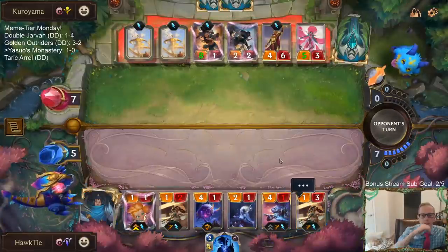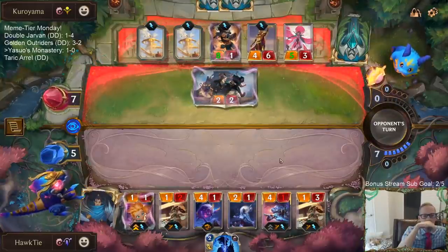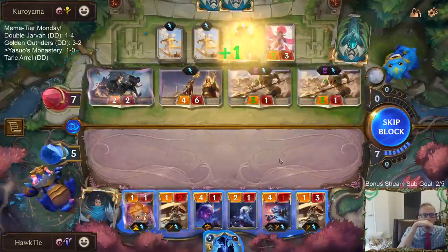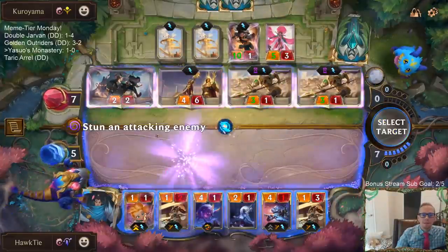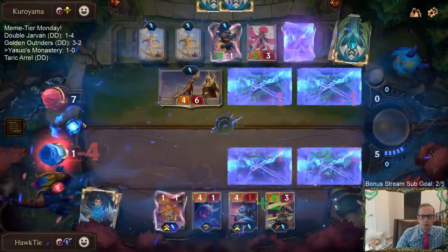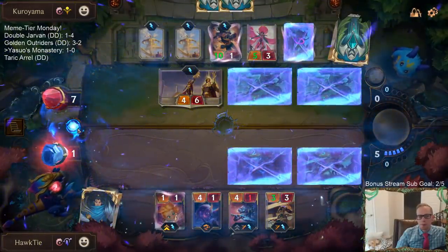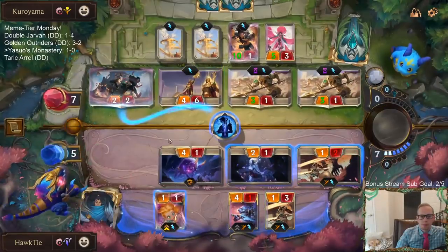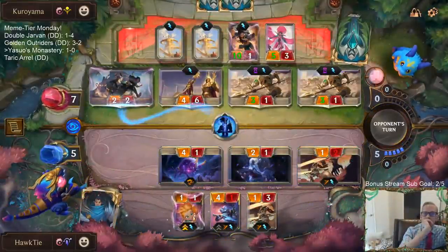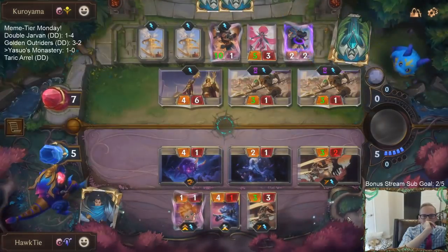Not really sure why you'd bounce Yasuo instead of just bouncing Zoe. Now that's 6 out of 10 for Zoe. But unfortunately that second Homecoming means they get to have this Inspiring Marshall, which means we are probably dead. So that's 7. Yeah, we really didn't show how great Yasuo is this game. Last game we showed it well. Worth it.